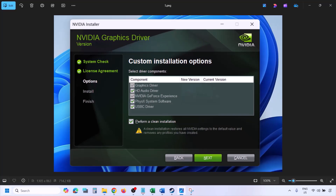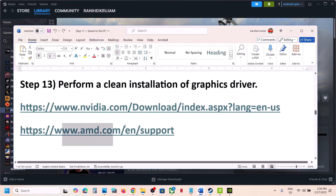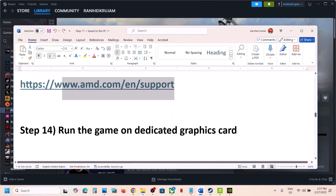Once the installation is complete, restart your computer and after the system restart launch the game. For AMD card users, first uninstall the current graphics driver, restart your computer, go to the AMD website, install the latest graphics driver, restart, and then launch the game.